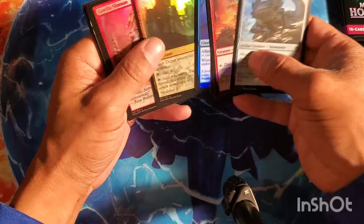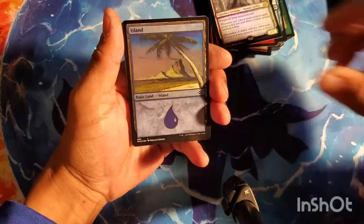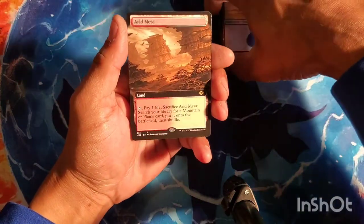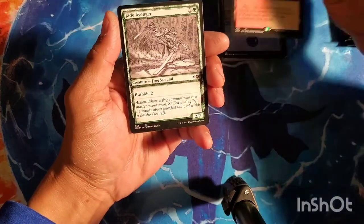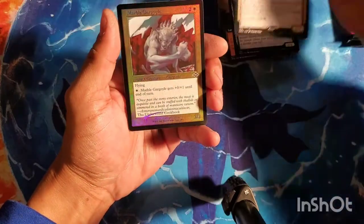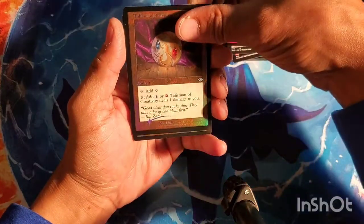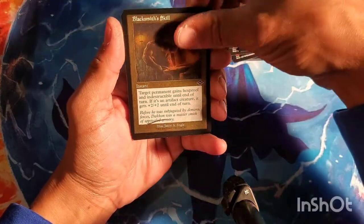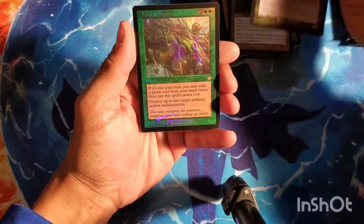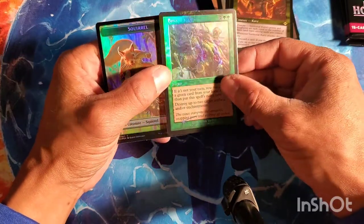Gorilla Shaman is actually a card that is starting to see some play. We got an Island, and I got an extended Arid Mesa — so my second fetch! Priest of Felwrights, Marble Gargoyle, Talisman of Creativity, Blacksmith's Skill, etched Territorial Kavu, and I got a Force of Vigor out of my last box — Force of Vigor!